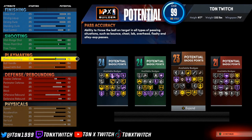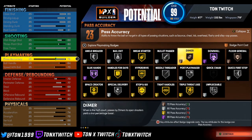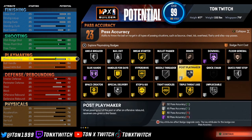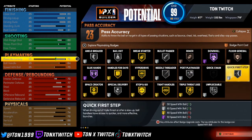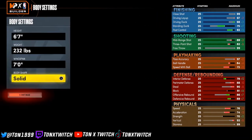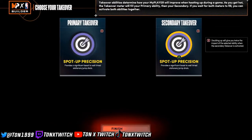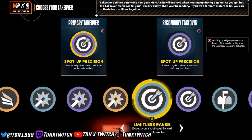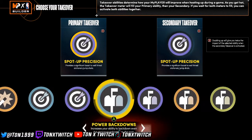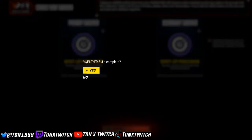For playmaking badges you get 24, 24, 23, and 21. You get Ankle Breaker, Bail Out, Break Starter, Bullet Passer, Dimer — you just don't get Quick Chain but you get every other playmaking badge. You can get Cool Hands Hall of Fame. For takeovers you get slashing takeover, shot creator takeover, sharp takeover, and pass control takeover — so you can pick any takeover you want.